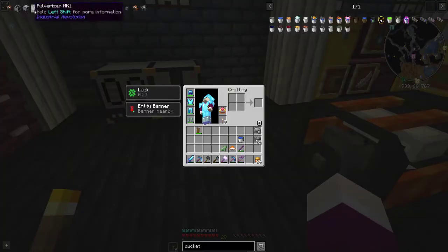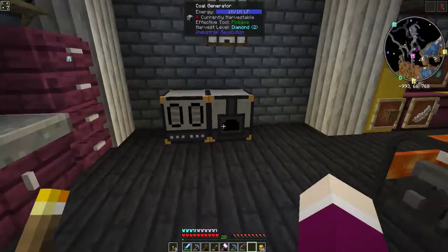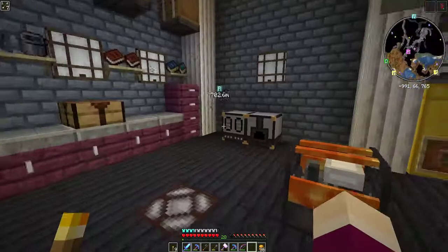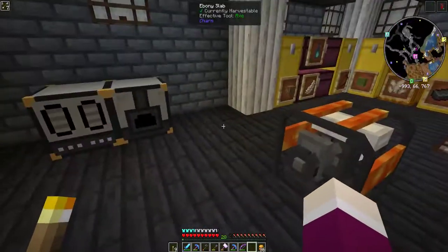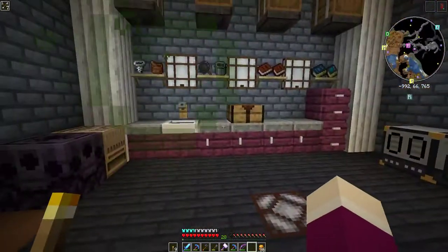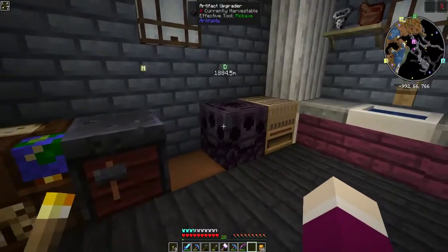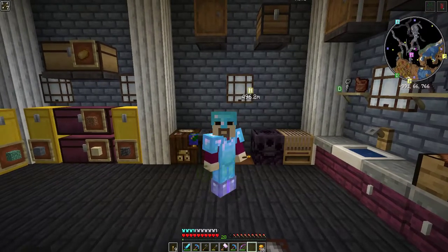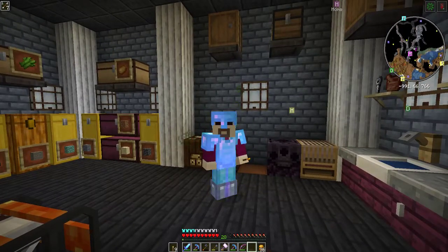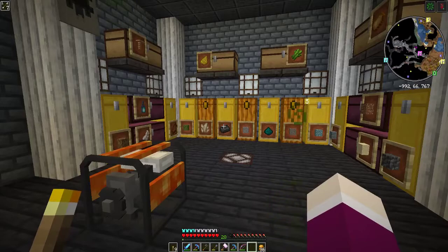We're going to need a ton of space for all these machines. This little area with two machines is not going to meet our needs — we need a dedicated room for this. Luckily I have another brown elevator, so we could make an entire Industrial Revolution room underneath this one: living quarters above, storage and cooking area here, and a machine room underneath. Give me about an hour and we'll reconvene downstairs.